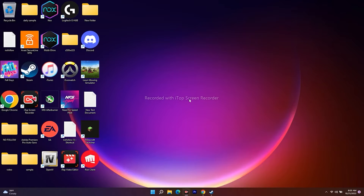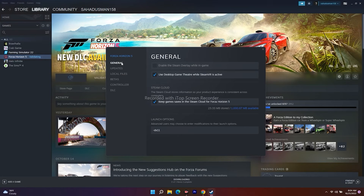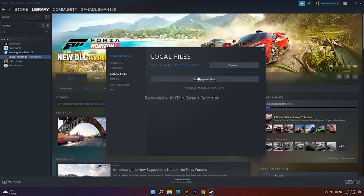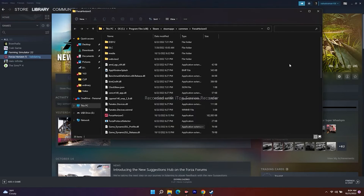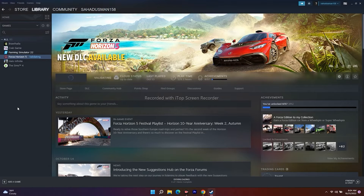The next step is to run the game as administrator. For Steam users, navigate to the game in the Library, go to Properties, then Local Files, click Browse, and in the installed folder right-click the game executable and select Run as Administrator. Note: if you're on Epic Games, do NOT do this step — running as administrator on Epic Games will cause an LS-003 error.